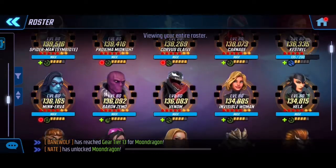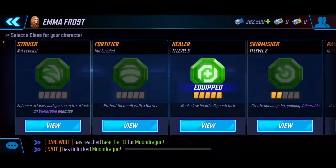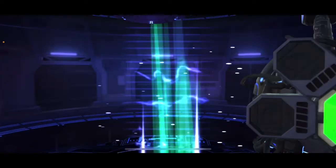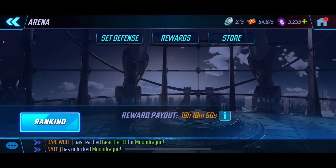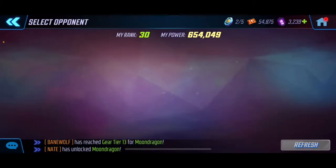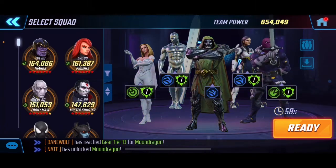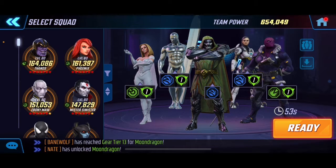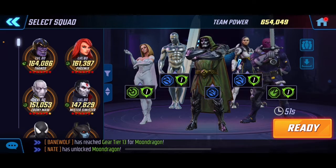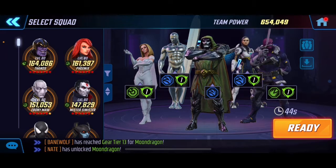Before we jump in, we're going to go to our Emma Frost. Usually for arena I like to switch her into skirmisher mode so we can get that extra little vulnerability. The vulnerability helps because then Kestrel can basically get that extra hit in. We're going to target Mr. JXL, and this is the lineup I'm running: Zemo to the far right, Kestrel beside Doom in the middle, Silver Surfer, and then Emma Frost skirmisher.